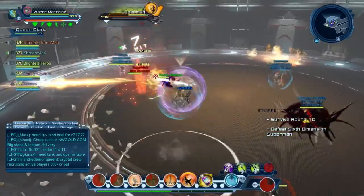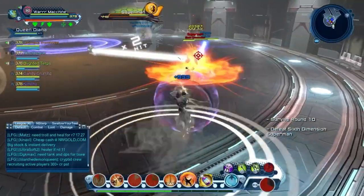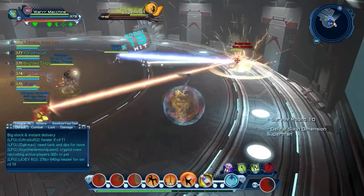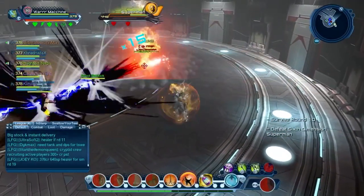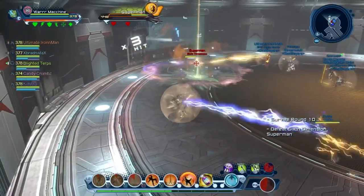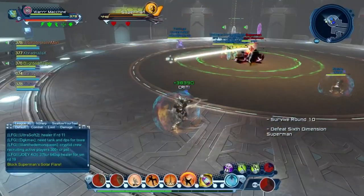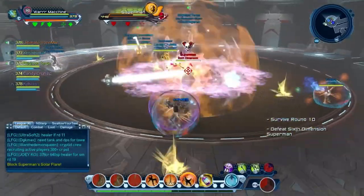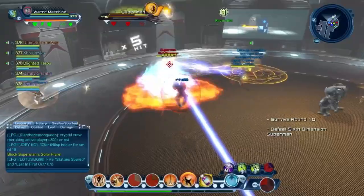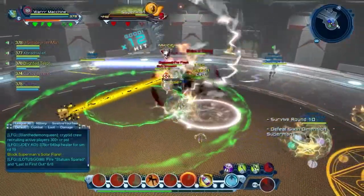Superman will also be pointing at people — avoid that. His cone move needs to be lunged. Players will also get an arrow over their head — they need to stay away from other players because they'll be pulsing AOE damage around their body. When Superman raises his hand he does the cone move that can kill a lot of players if not lunged. Most likely the tank gets the lunge. The third set of ads should be Cyborg and the Flash — take out Cyborg first.